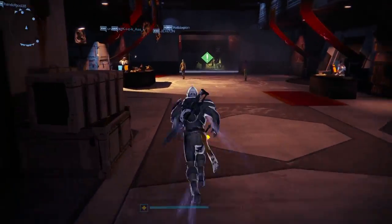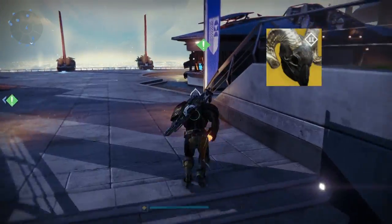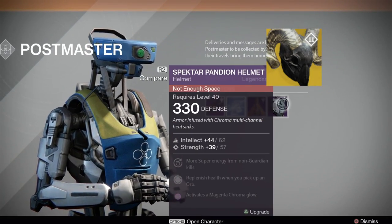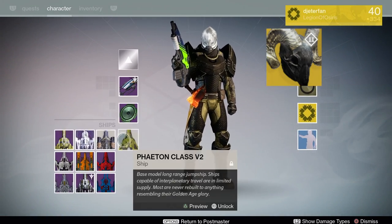Now for Warlocks this week, I think you guys are going to be getting the Ram. If you don't know what that is, it actually grants you additional armor while on your Voidwalker class and also grants lifesteal on every melee hit. That is actually quite great for Trials as well.